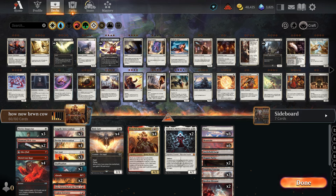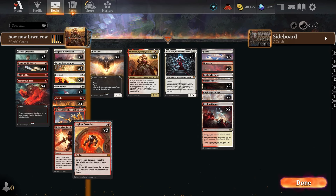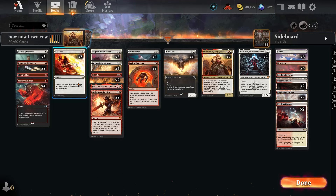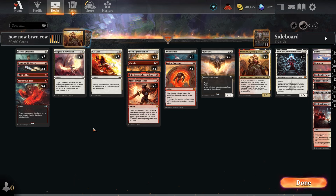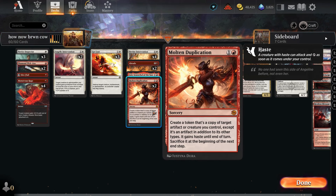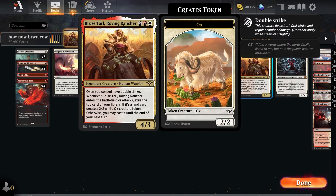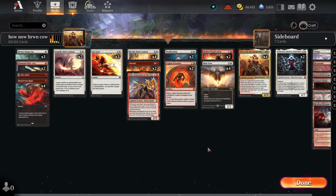How now brown cow — is that how it goes? We're back and looking pretty good, pretty dialed in. The little tiny additions like you need that instant speed removal and you need that protection nowadays, just a little bit. The Molten Duplication hasn't worked out really that great — it needs more testing, but the idea is to copy a Holy Cow.